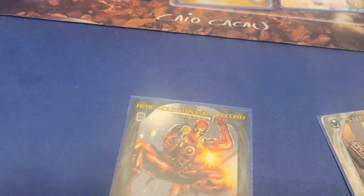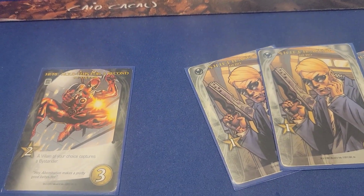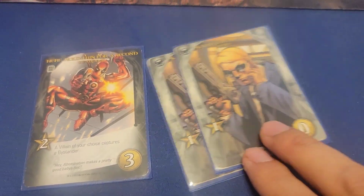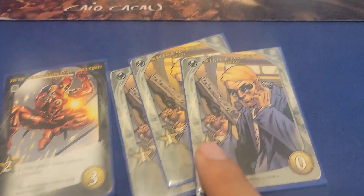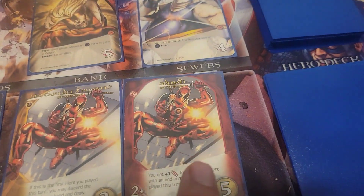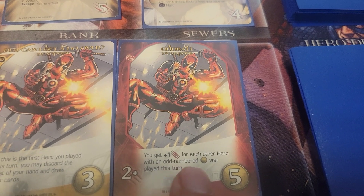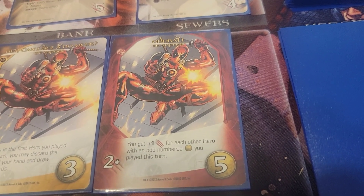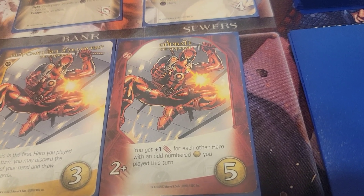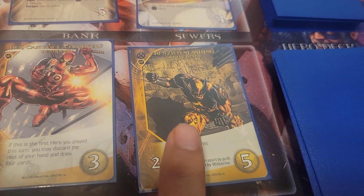Again, this is going to be a dud as far as attack goes. Instead I'm going to use Deadpool along with three shield agents to give me five Recruit. With those five Recruit, I'll get this Deadpool card called Oddball, which says you get plus one attack for each other hero with an odd-numbered cost that you played this turn. All of Deadpool's cards in the base game are odd, so they'll piggyback off each other. I'll acquire Oddball and replace it immediately with Frenzied Slashing.